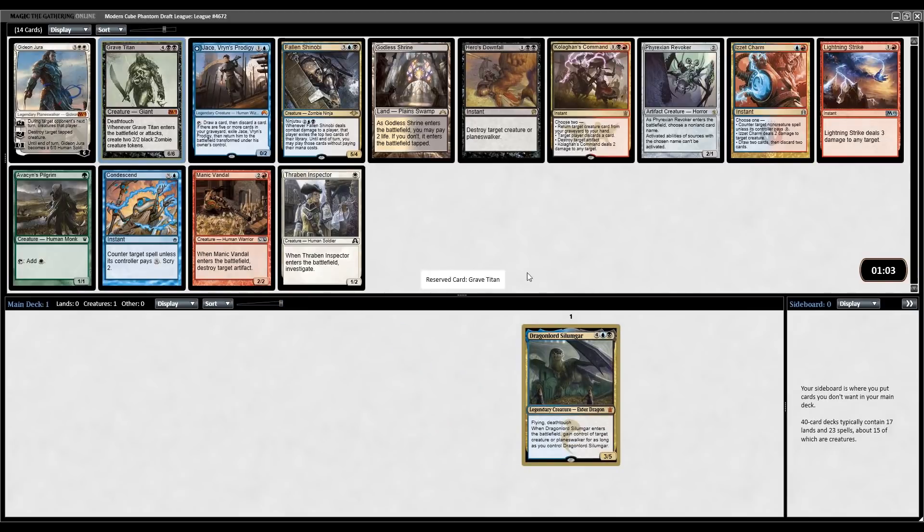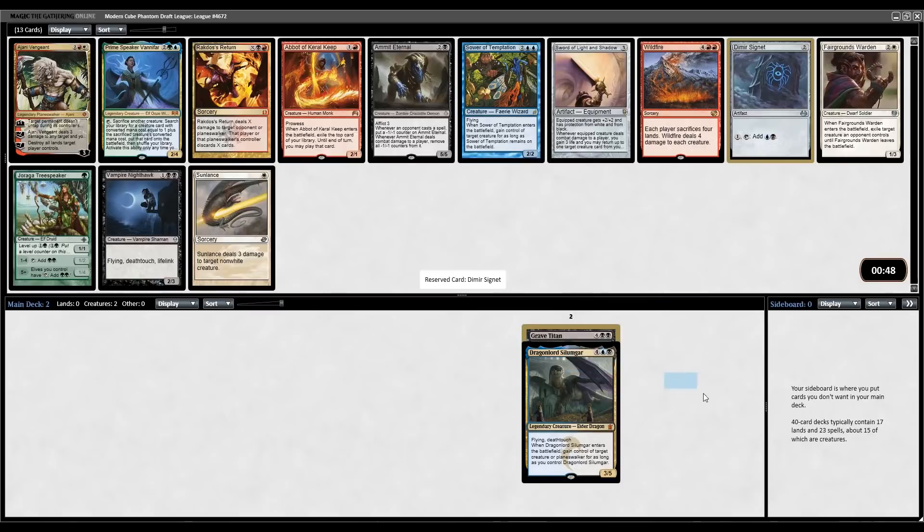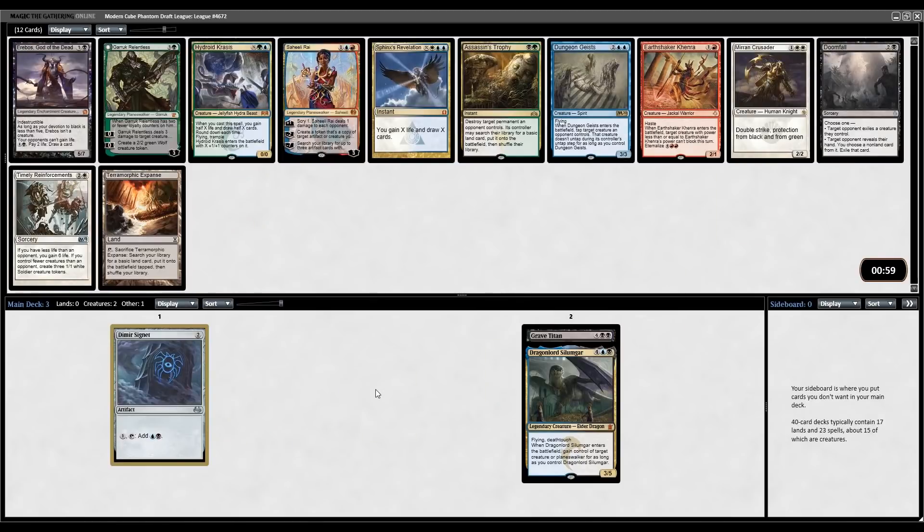Now we get a Grave Titan - seems like a pretty good one to follow up Dragonlord Silumgar with. What else do we have in the pack? Gideon's good, Jace is good, Shinobi's good, Downfall, God the Shrine, Charm, Kolaghan's - plenty of good playables here. We'll just take another big fat bomb. Next up it's a very easy Dimir Signet. If you've watched any of my drafts, you'll know how much I like fixing and ramp like this - kind of hard to pass it up when it's literally perfect right now. Only other card I'd consider is the Druid Tree Speaker for green, but Dimir Signet is just too good not to take.